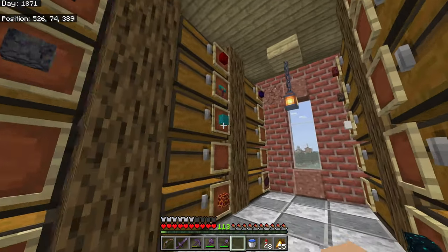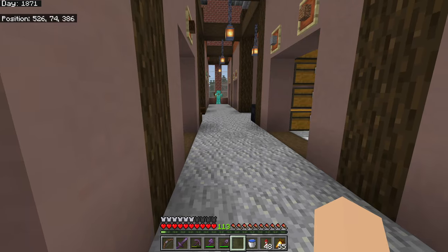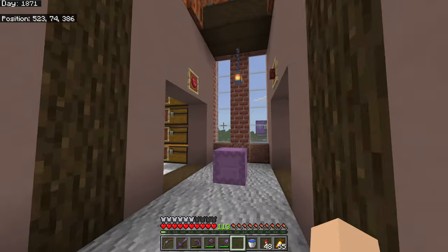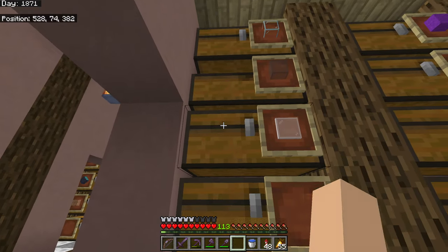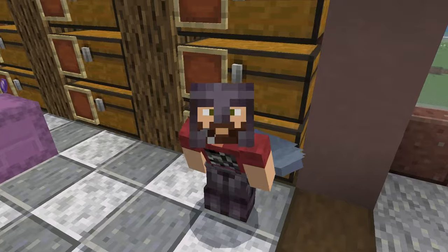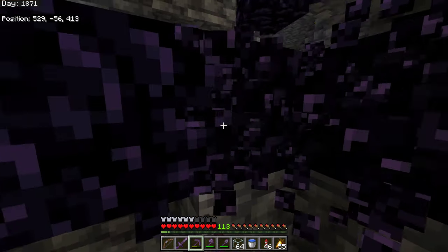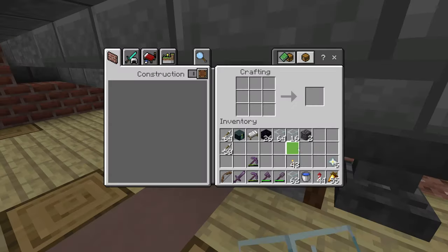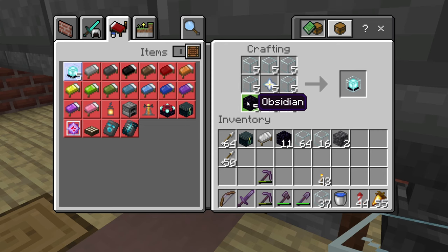To craft our beacon, we need some obsidian. We also need some glass, just regular old glass. Go to our crafting table and we see the recipe right here: three obsidian, five glass, and a nether star in the middle. We're going to use all of them to make five beacons.